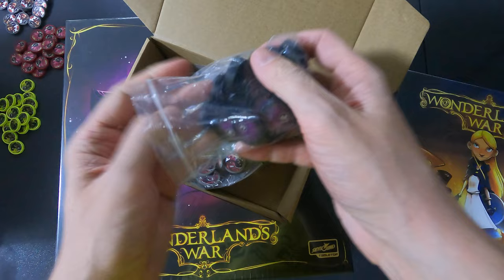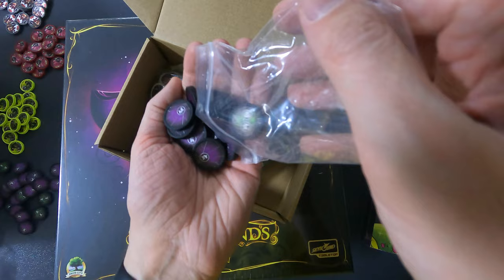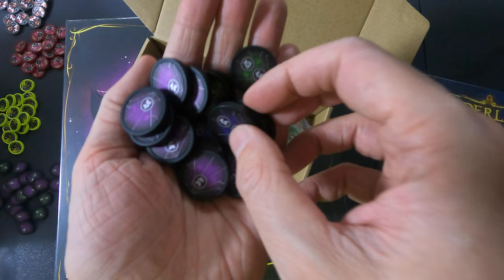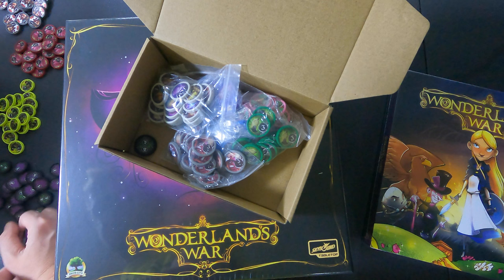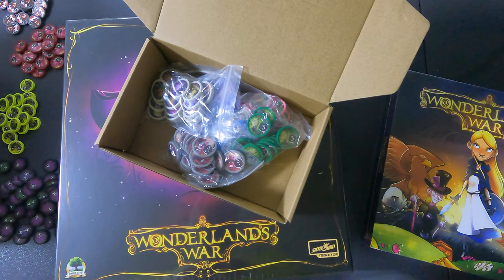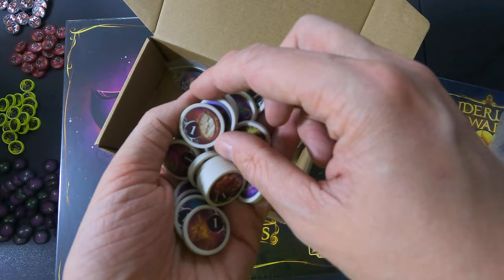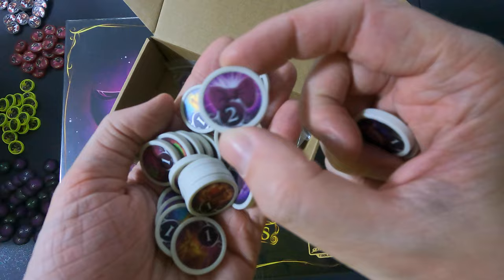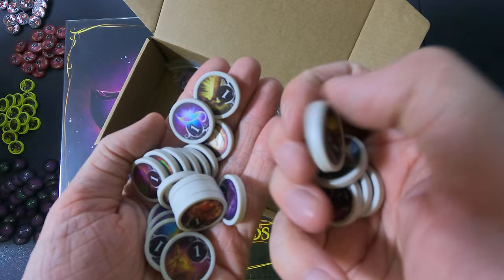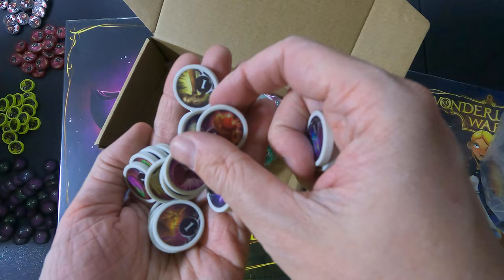I guess I could have done the main box first so the context would have been better — to know what these are for and what they're meant for. These seem to be double sided — oh no, they're not double sided. Some are green, some are purple, mostly purple. There are a lot of different ones in here: clock, teapot, a bow, feather, a hammer, another type of feather, brown hearts.